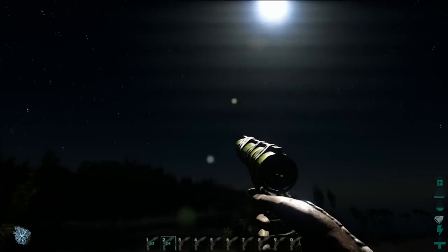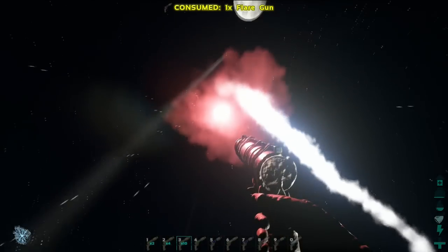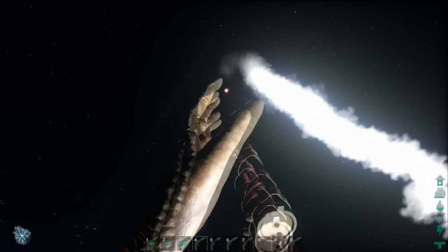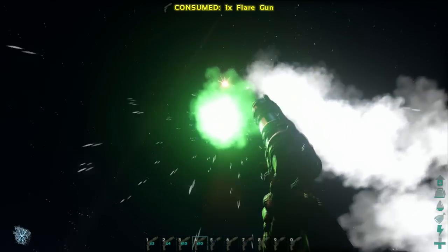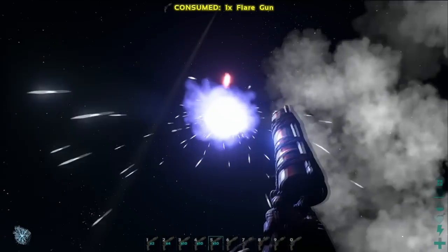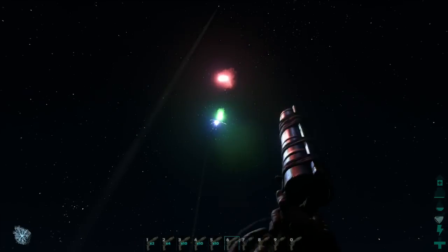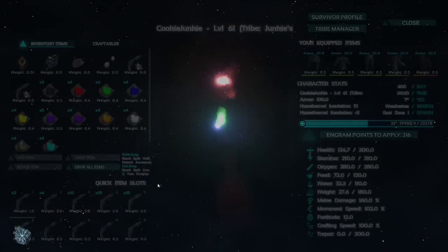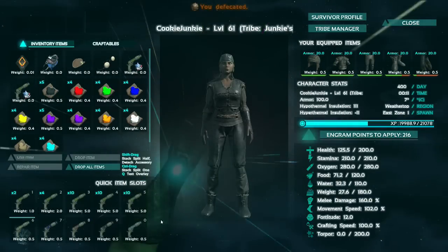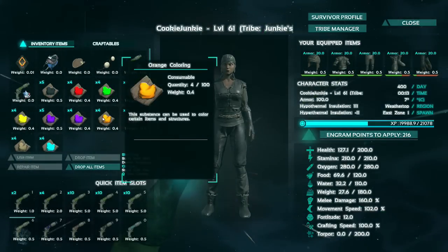So I've just made all the different colours in flare guns. This is red. And then we have green. And blue, which looks more purple-y to be honest. And this is the brown sort of colour.